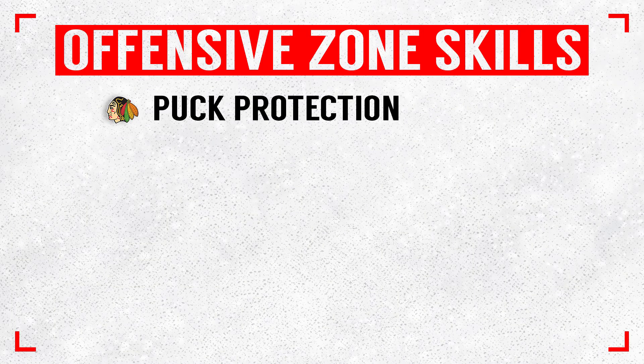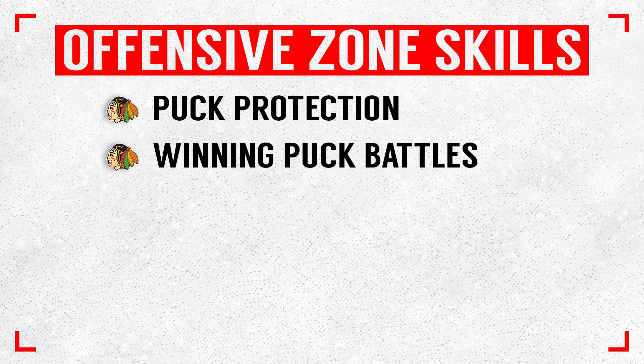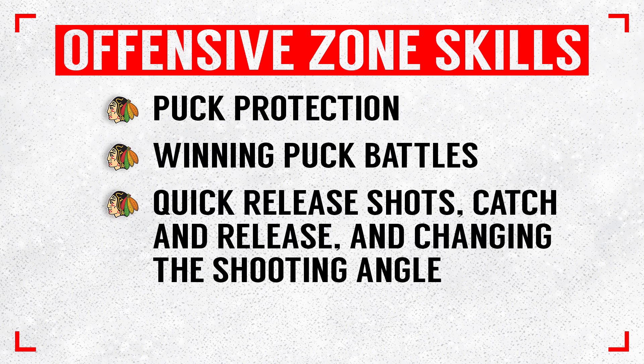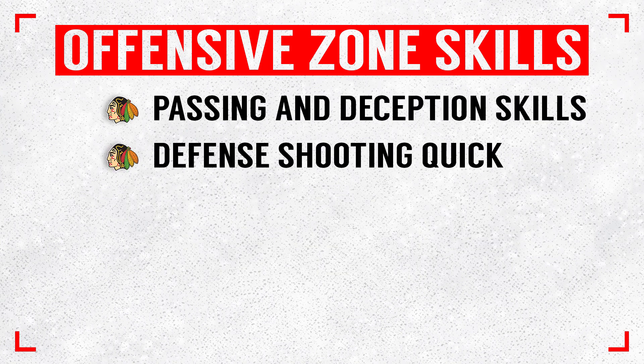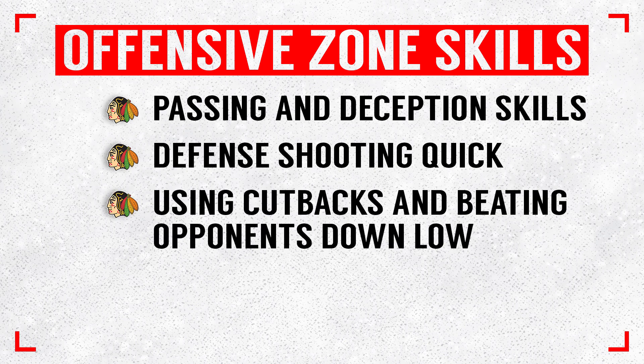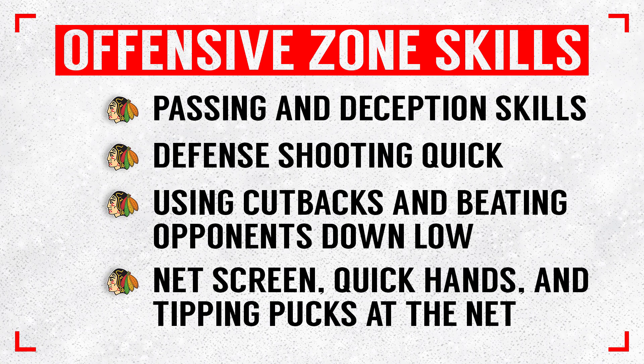These are the seven skills that you need to execute the offensive zone plays and strategies: puck protection, winning loose puck battles, quick release shots, catch and release shots, change the shooting angle, passing and deception skills, D's shooting quick and getting shots through from the blue line, ability to use cutbacks and beat opponents down low, and finally, net screen, quick hands, and tipping pucks at the net.